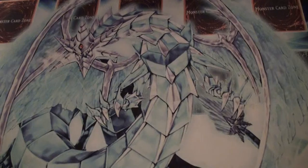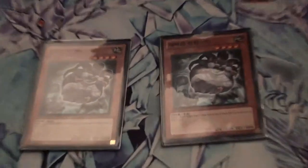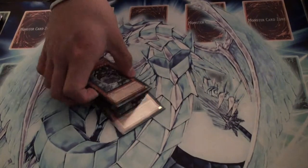A thousand life points, not that bad of a cost. Next you got two Hamsters. You flip summon them, you special summon a level three or lower beast type monster face down. Good if you want a Lock Hat or if you want a Key Mouse.